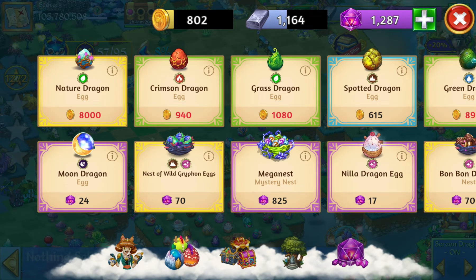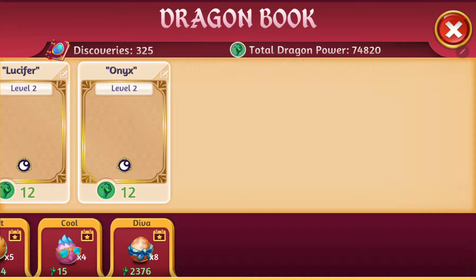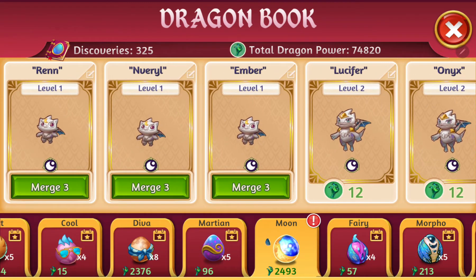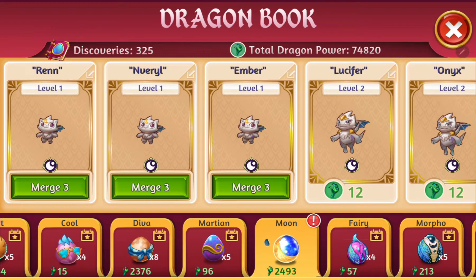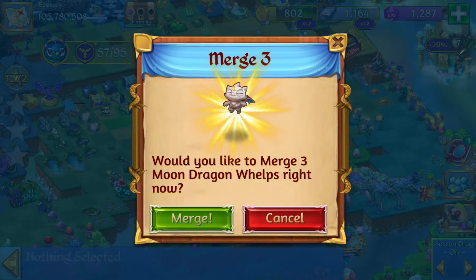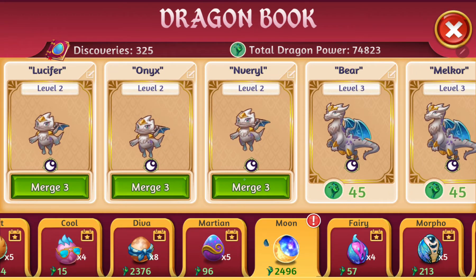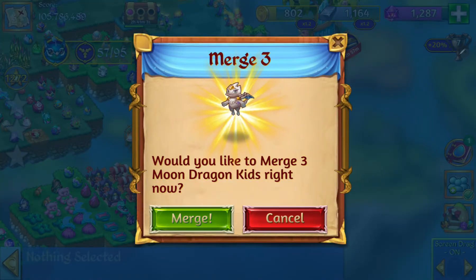First off, already starting off with a bad start by going into the wrong menu. Alright, there we go. Much better. So I got three level 1s. Let's go ahead and merge them together. That'll take me to the level 2s. I'm going to go ahead and bring those together.